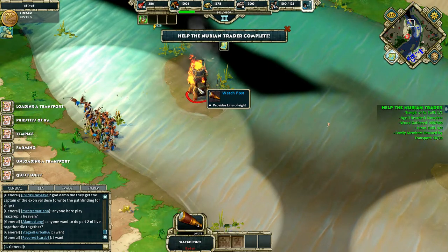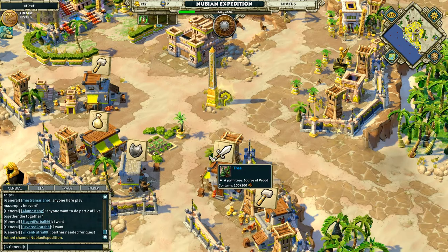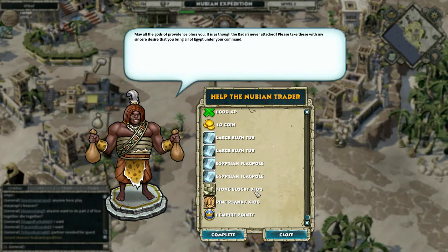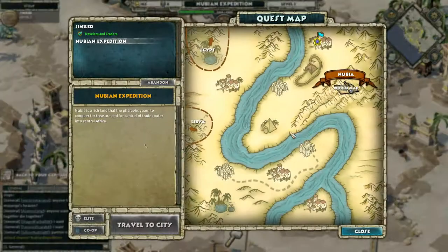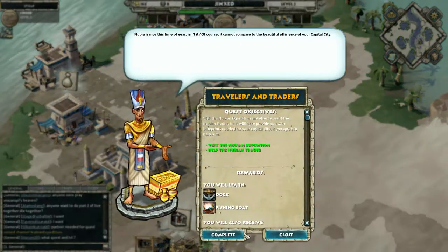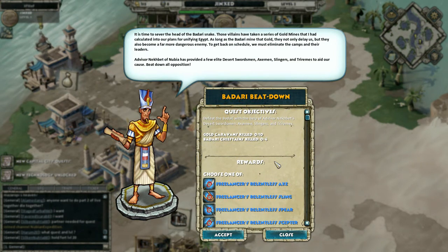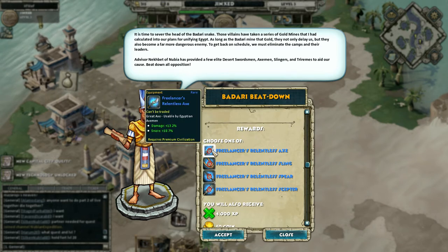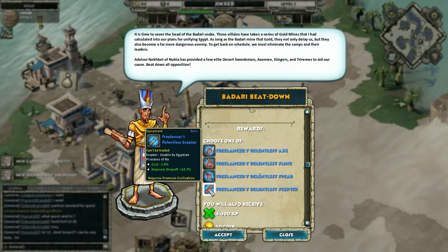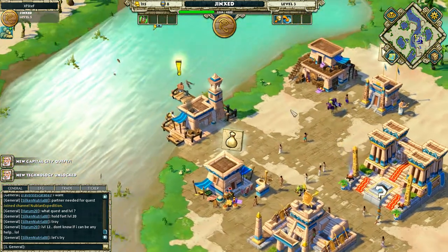It would be nice if they would make more victory music, because it's kind of boring hearing the same thing over and over. I've got a lot of stuff to show you guys. The mission is done and now I can return to my city in Egypt. I can learn dock and fishing boats — also nice. Getting the new quest which involves killing Caroans. This is when the fun starts: when you start getting premium civilization rare items. Sadly you have to own a premium civilization, which I don't.